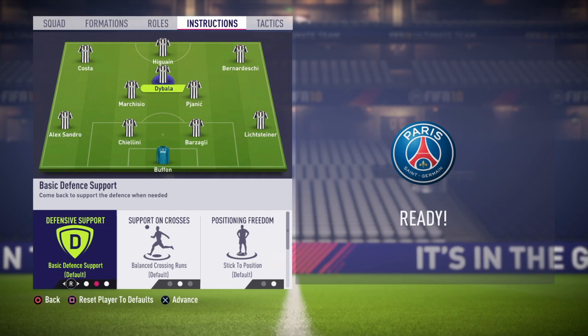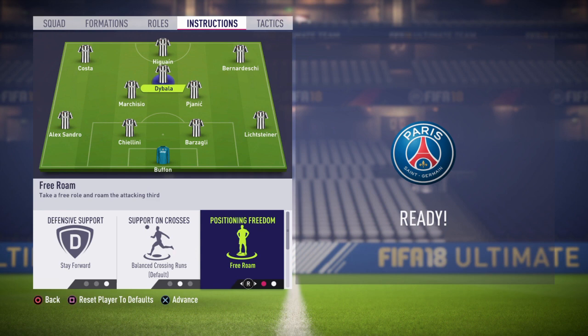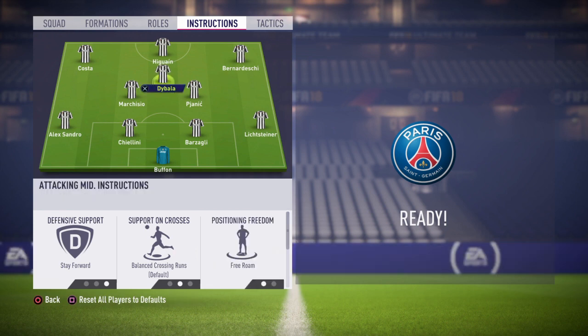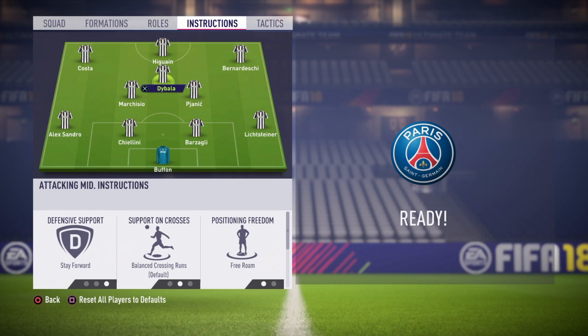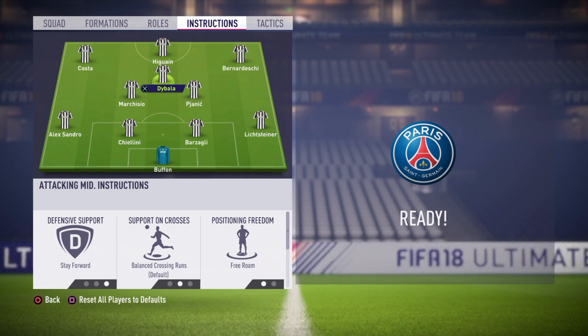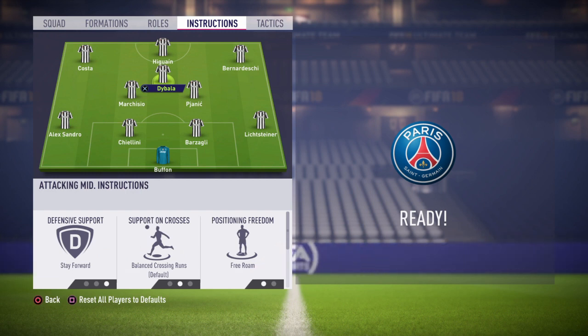Moving on to the CAM — as you can see here, I have Bala on my CAM. What you have to change with your CAM is stay forward and free roam. Stay forward and free roam will help you a lot with your CAM for a formation like this. So yes, this is the best thing to do with your CAM.